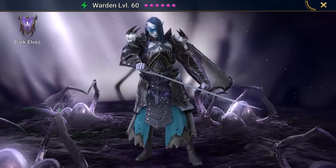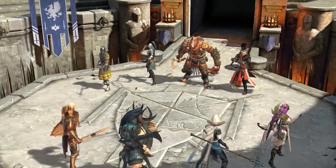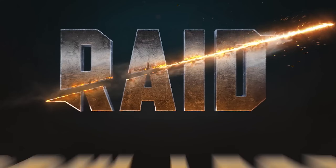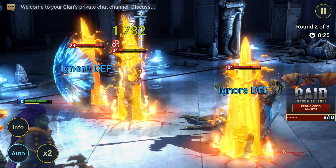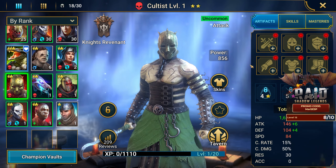The game has a lot of depth and strategy, so take your time and experiment with different options and heroes to form team compositions. In addition to the main story campaign, Raid Shadow Legends also has a variety of other game modes such as PvP battles, Dungeons, and Clan activities. These modes provide additional challenges and rewards and can help you progress even further in the game.